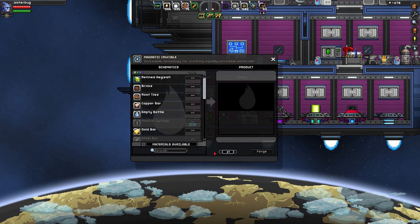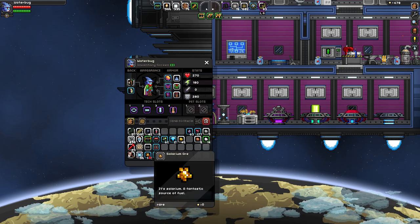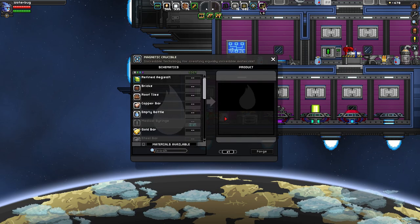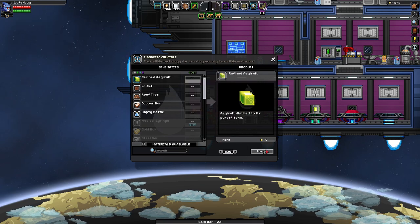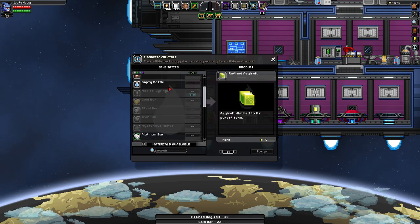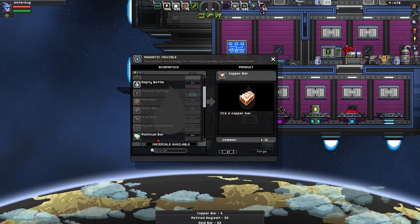Did a bit of mining — brought back some stuff. I have 102 solarium ore and an assortment of other things. Let's turn all this stuff into bars and see what we can make. First thing I want to do, 100%, is make the upgrade to my matter manipulator so I can mine stuff faster.